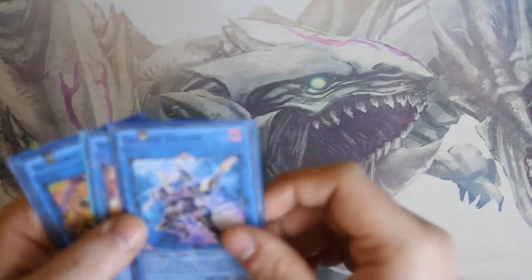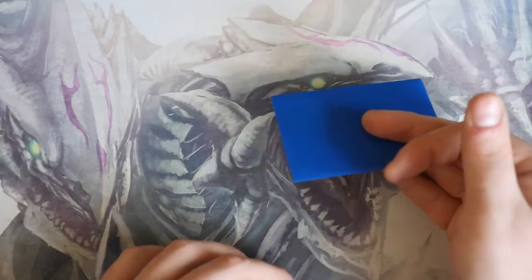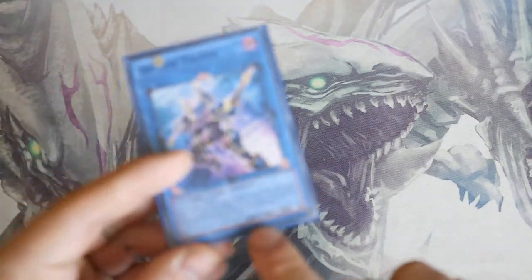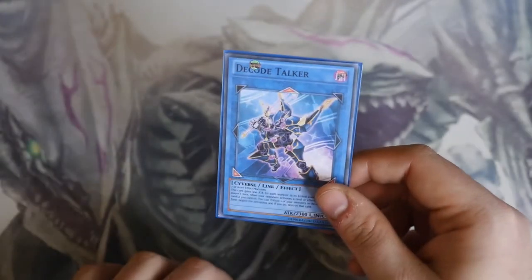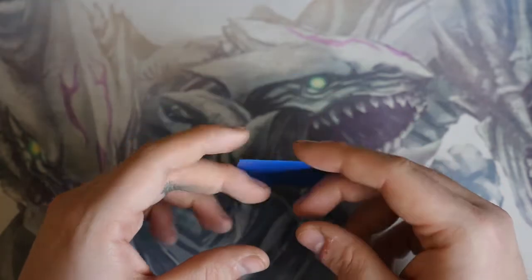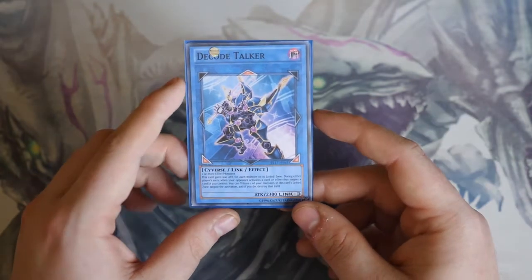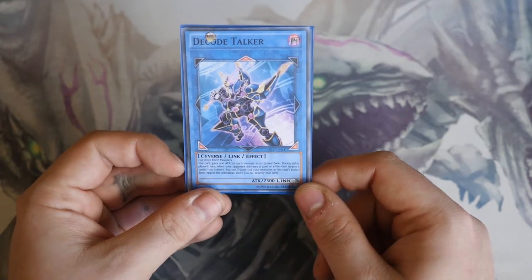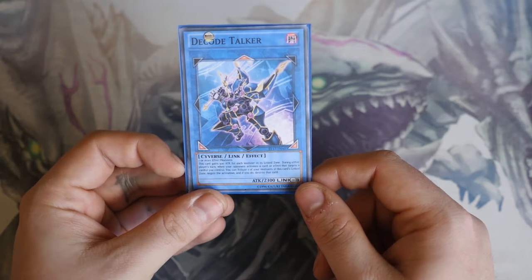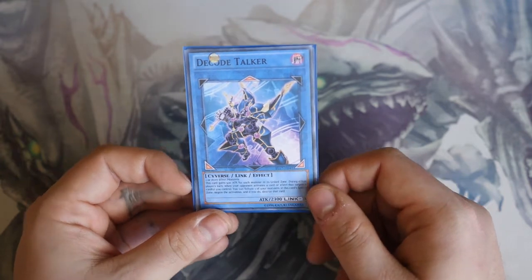So, Decode Talker — this is the card that comes out in the structure deck. It requires two or more effect monsters. I should also mention that monsters in the link zone cannot be flipped to face-down defense position, and as you can see they only have attack points, no defense points. Decode Talker gains 500 attack for each monster in its linked zones. During either player's turn, when your opponent activates a card or effect that targets a card you control, you tribute one of your monsters in this card's link zone to negate the activation, and if you do, destroy that card.